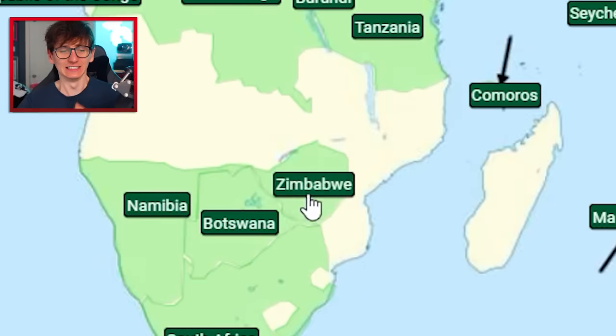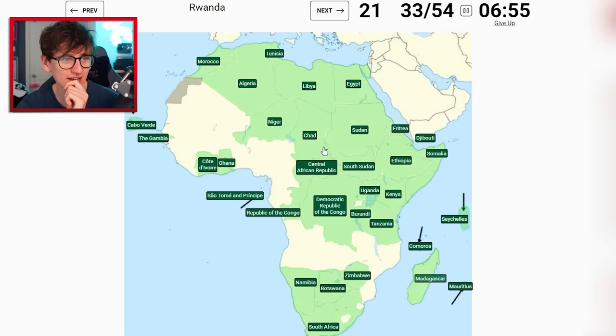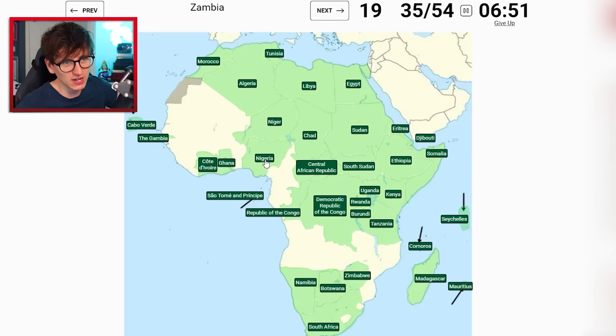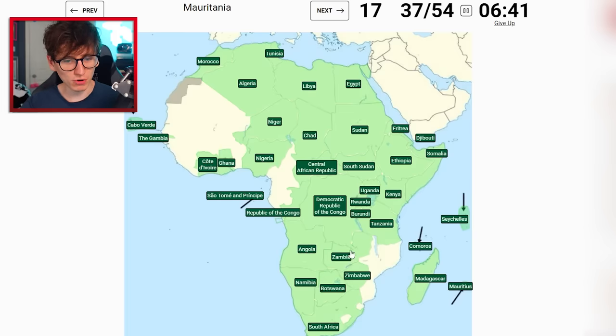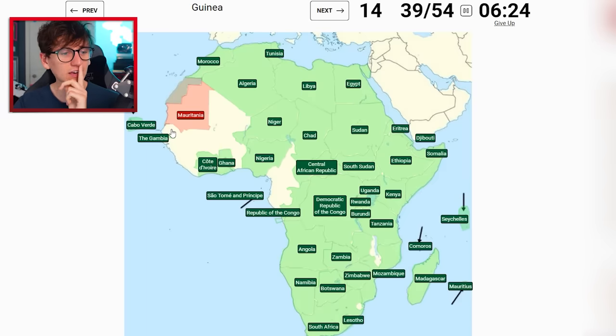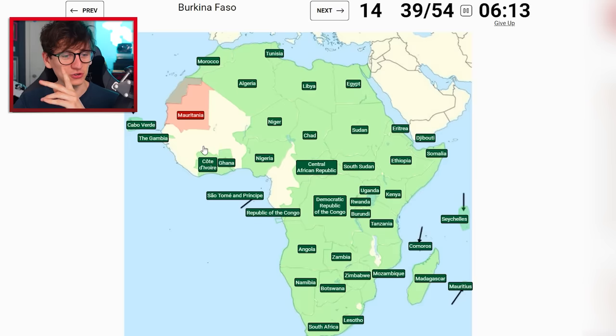Guinea-Bissau - I'm gonna have to leave it. Equatorial Guinea - no, no, no. Zimbabwe - it's this one isn't it? Libya is fine. Madagascar. Rwanda - squeezing in. Nigeria is under Niger. Zambia is there. Angola is there. Mauritania - the big one. Guinea - are you brave enough yet? I don't think I am. Oh no, I'm left with all the hard ones!